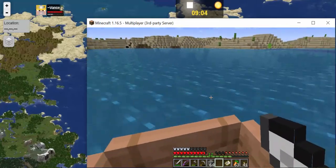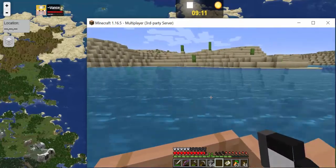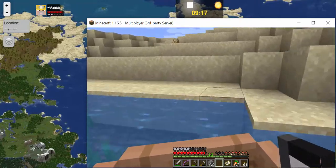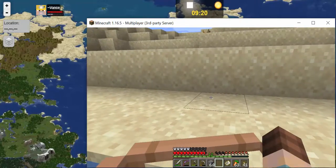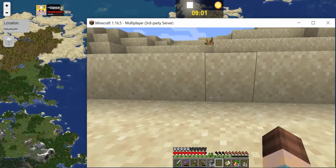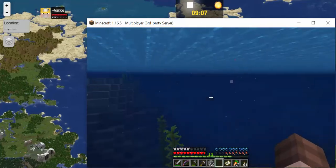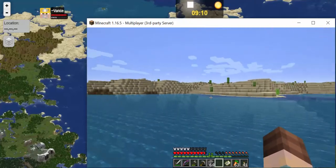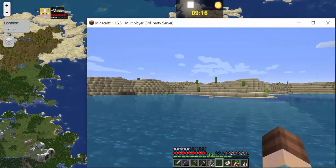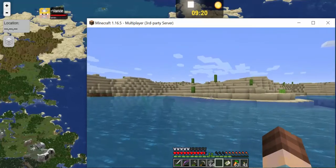Trying to find a place that looks like an easy way to get up there. Disembark by pressing Shift. You're in the water? I got a lag — just swim to the land, we can leave the boat.